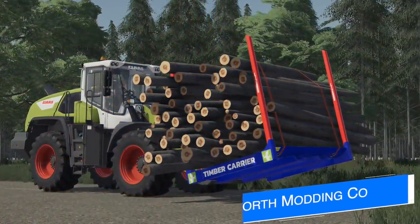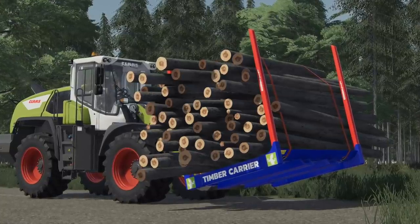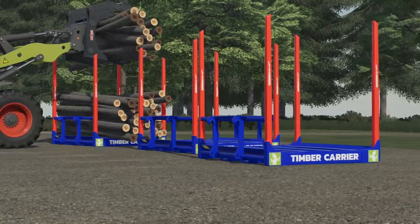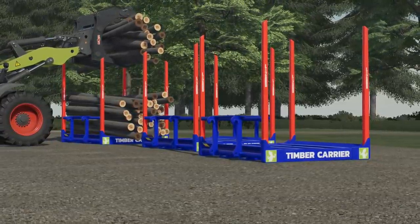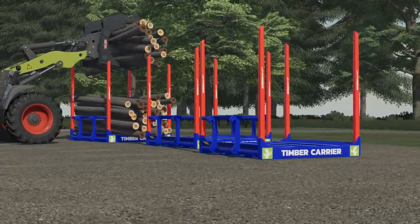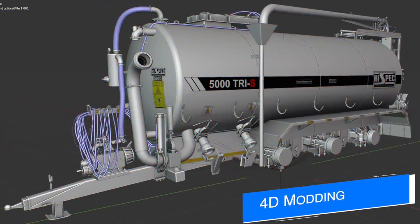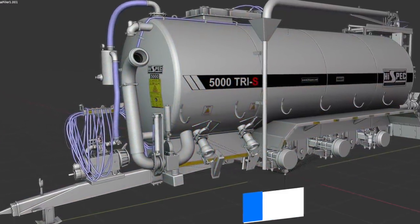North Modding Company is back today to show off another mod they've been working on — and it's finally with Giants for testing: the Timber Carrier. You load it up with logs, strap them in, and attach it to a wheel loader just like any other attachment. You can then move the logs in bulk from point A to point B, but it's going to be very heavy, so be careful.